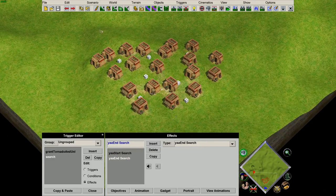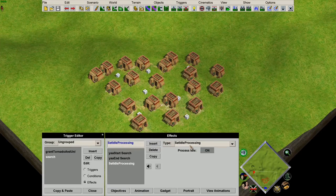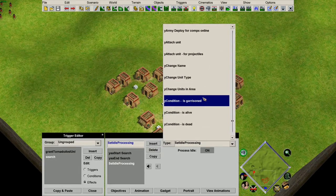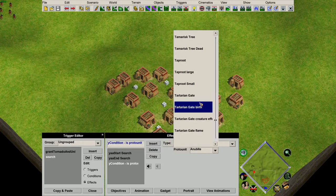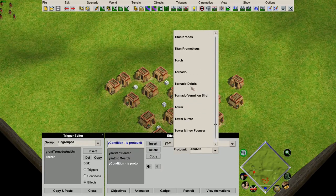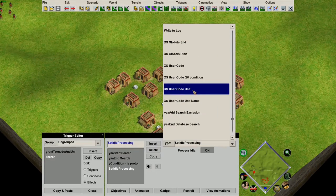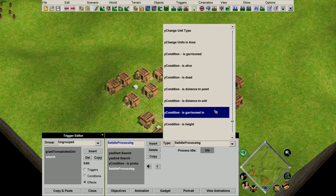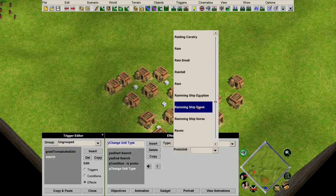Our aim is to find the tornado debris and change it into relics. To do that we need to add a filter and filter down to only finding tornado debris. We can do that using a condition for proto unit, select the tornado debris, and finally set it so that it changes to relic.